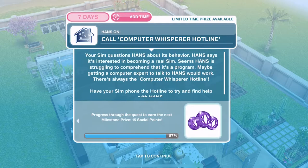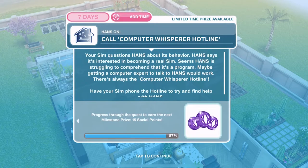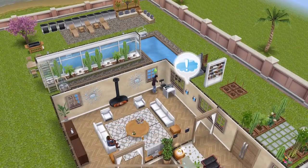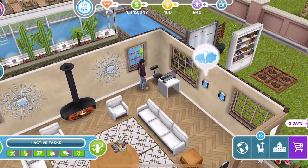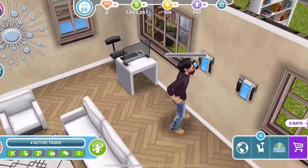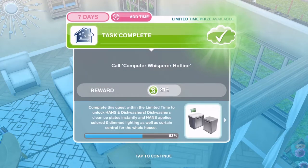Now call the computer whisperer hotline. Your SIM questions hands about its behavior — hands says it's interested in becoming a real SIM and is struggling to comprehend that it's a program. Maybe getting a computer expert to talk to hands would work — there's always the computer whisperer hotline. Have your SIM phone the hotline and try to find help with hands. Click on a phone and call the whisperer hotline — that takes four hours. We have called the computer whisperer hotline.